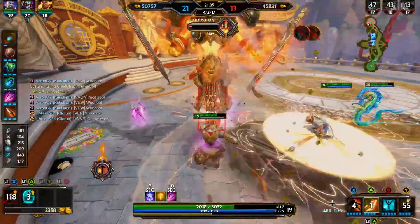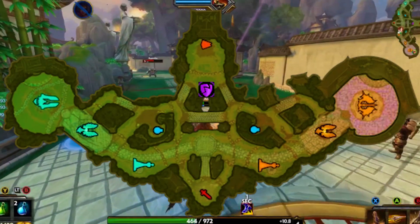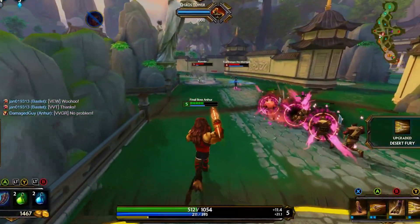Chaos is a 3v3 game where the primary objective is defeating the enemy titan to win. Before you can do that, you need to know a few things, starting with the map. Each team has their own titan, phoenix, and tower that you have to protect from the enemy team.